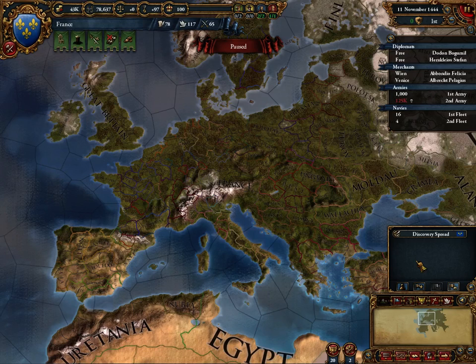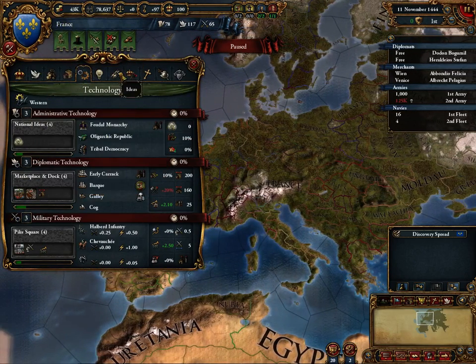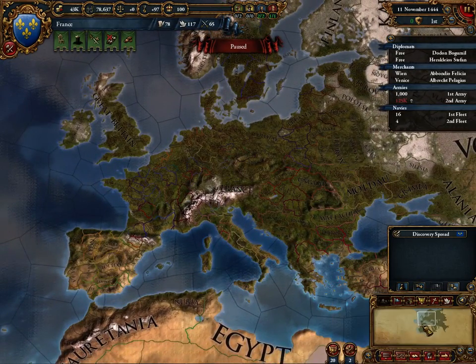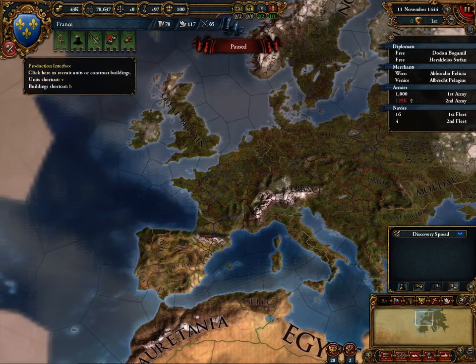Hey guys, this is Manshark Sub LPs. I'm Sub, this is Europa Universalis 4, and this is Millennia in the Making, episode 221. We're playing as France. I know, it's just a bizarre thing that's happened. Anyway, this is the terrain map mode. We're going to go over a few of these before we actually get down to playing, because there's a lot more detail here than there was in CK2, at least at the end of things. So, let's get into it.